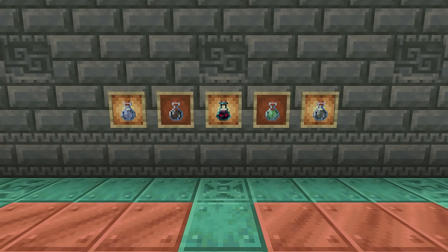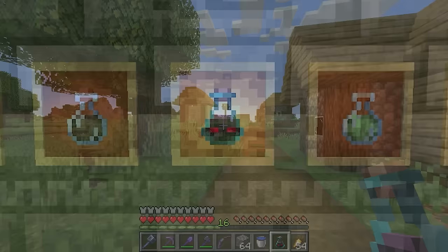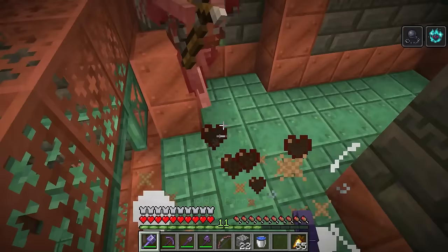I want to take a look at the one potion for an effect that already existed. The ominous bottle was added in this snapshot, which is now the only way to obtain the bad omen effect. On top of that, the effect now works in both villages and the new trial chambers, changing both of them in their own unique way.